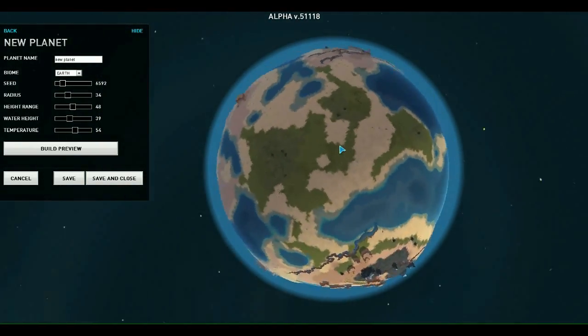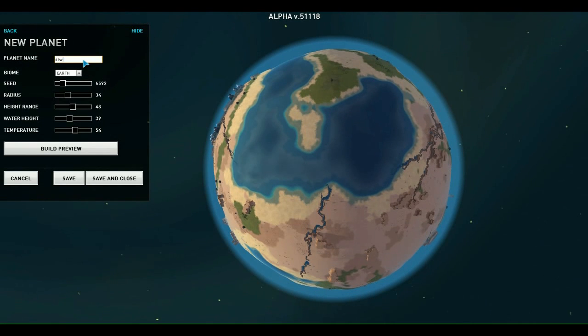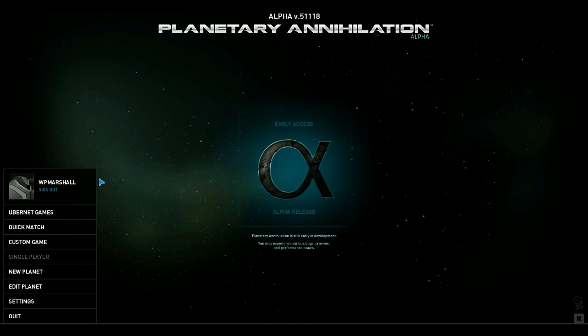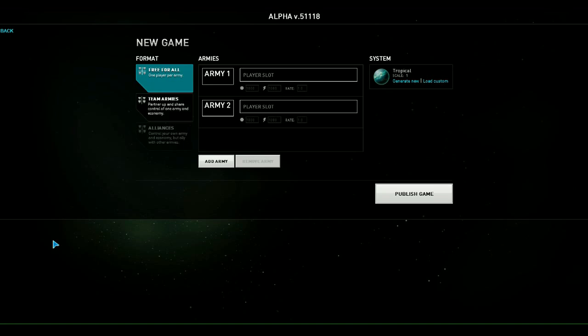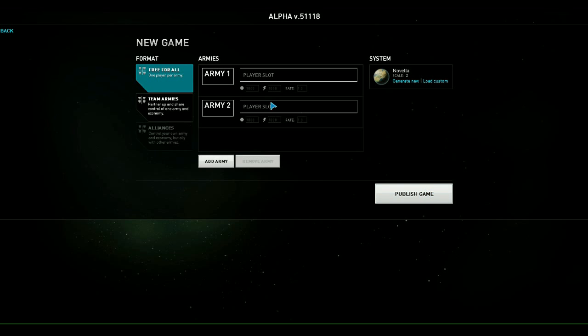So we have all of that on our planet biome — earth. Let's call it Novella. Right, let's save this planet — save and close. Now let's go and create a custom game with our planet. Loading a custom game: Novella 2. Interesting. Load.